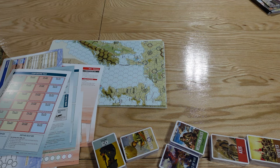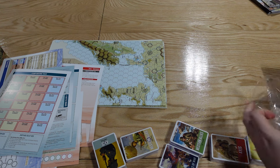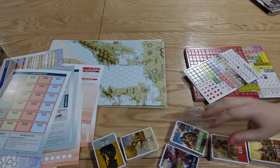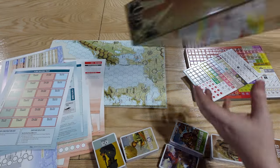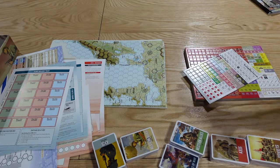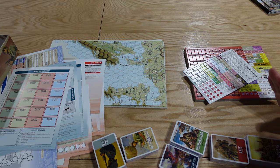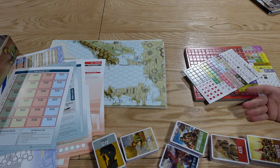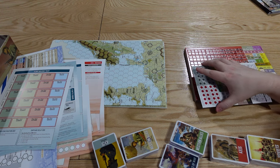Now let's look at the counters — the box says 2,380 counters, which sounds insane. But think about it as two two-mapper games: that's roughly a thousand counters per two-mapper, which is really not the end of the world.